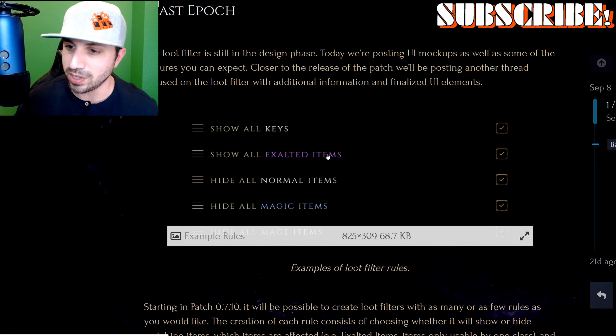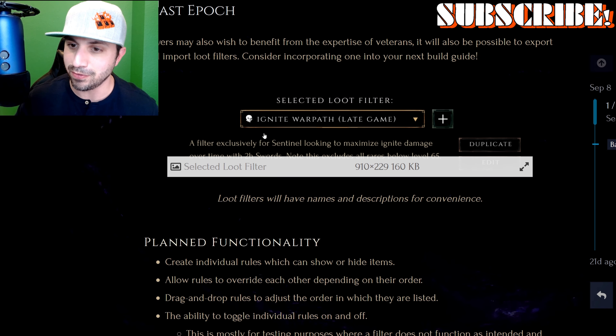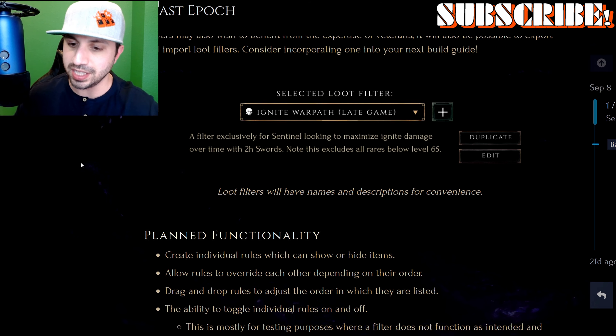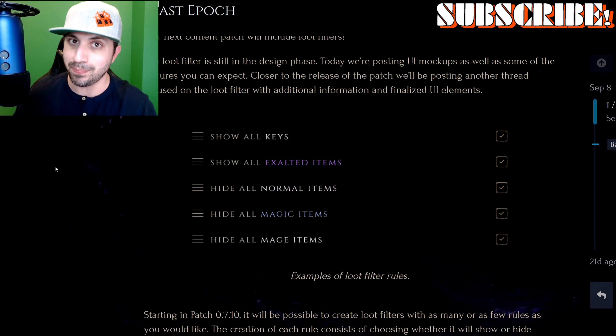Here's a little example: show all keys, show all exalted items, hide all normal items, hide all magic items. And then it shows a selected loot filter — Ignite Warpath — one that was imported into the game. It should make the game feel a whole lot better, especially from the gear grinding standpoint and the ability to run multiple runs.